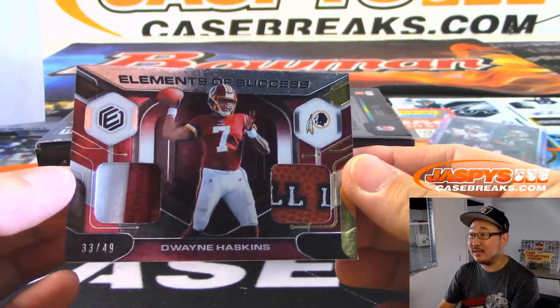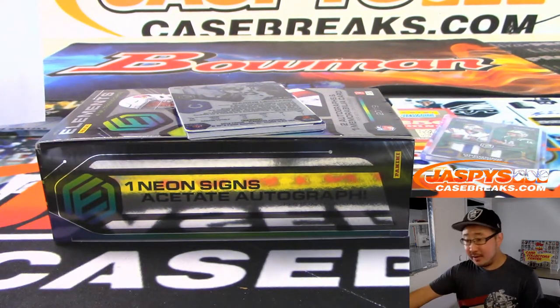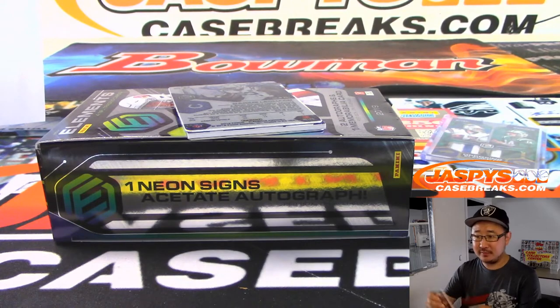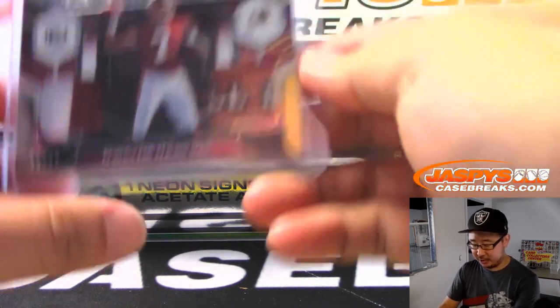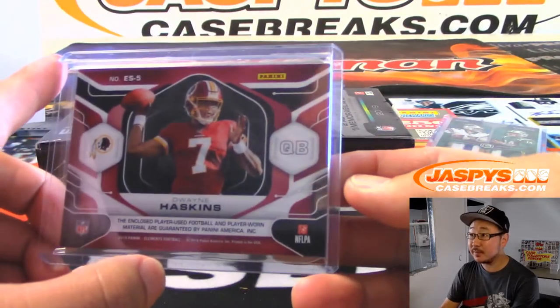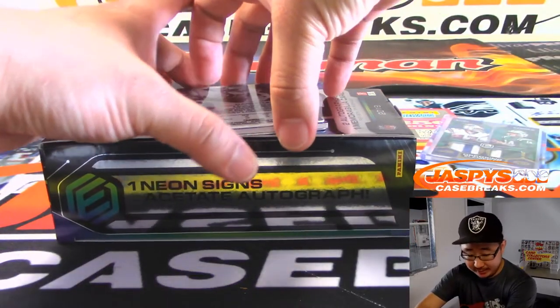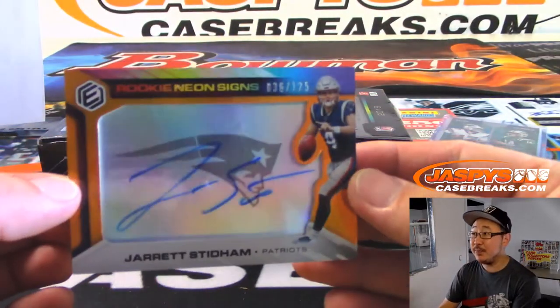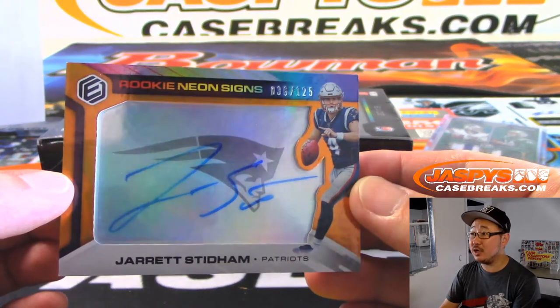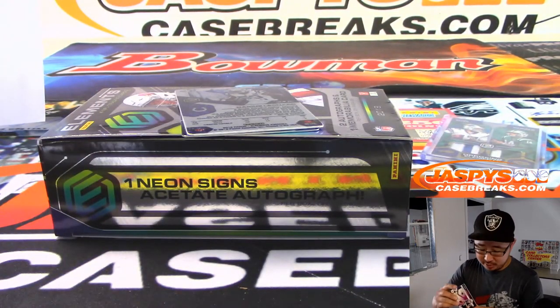Elements of Success, Dwayne Haskins, 33 out of 49. There's Panthers in here, Steve Olsen — a lot of Will Greers and Christian McCaffreys you're going to be able to find here. So another Dwayne Haskins relic this time for Chris Maxwell. There's Jarrett Stidham, 36 out of 125, Patriots — for Jason Guerrero on the board with a hit.